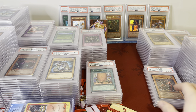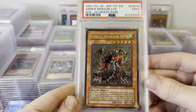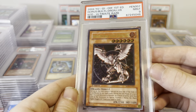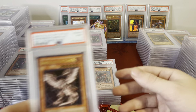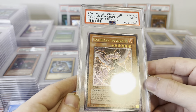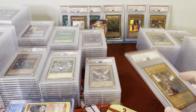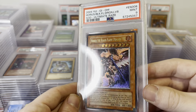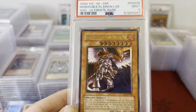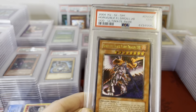Here are the last three cards of the video — these are big ones. Armed Dragon Level 5, Ultimate Rare, PSA 9, First Edition. Horus the Black Flame Dragon Level 6, Ultimate Rare — and the Level 7 was in here but it got a PSA 8. Horus Level 6 — beautiful card, PSA 9 — that'll be one of the top cards in the auction in terms of views. And then Horus Level 8, PSA 9, Ultimate Rare — this card is crazy expensive, really popular, very hard to pull, cover card of Soul of the Duelist.